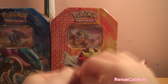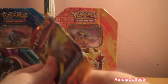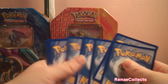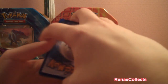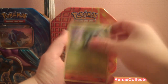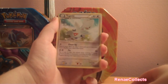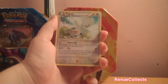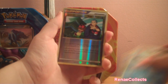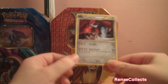Moving on to Undaunted. We have a Stunky, Pineco, Makuhita, Murkrow, Aaron, Togetic — tell me how to say it guys because I don't know — Metal Energy, Slowbro, Air Reverse Sage's Training, and a Metagross as our rare.